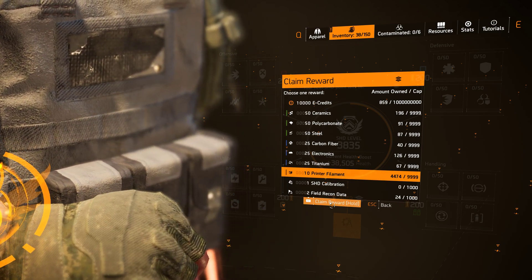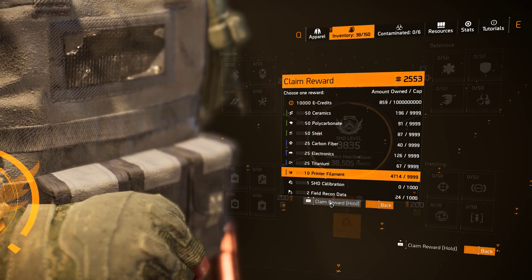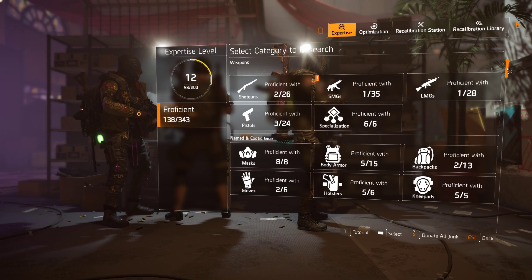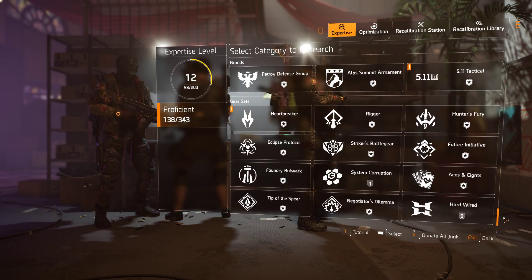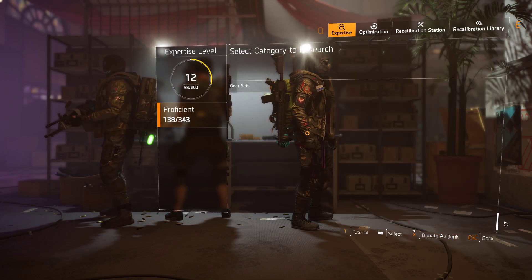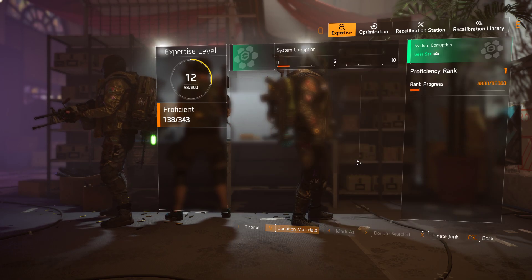As soon as it's finished filling up, I go into the expertise. The first thing I did was I did all the brands, I did all the gear sets. All you need to do is make them proficient, so you can get up to level 20.